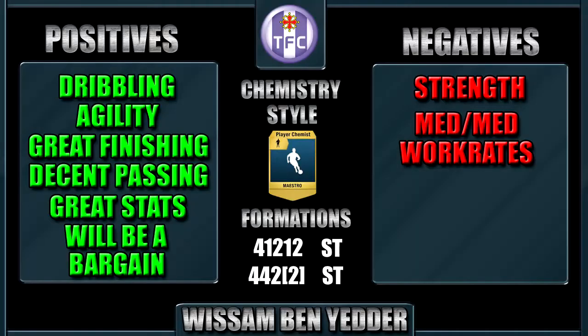Looking at his positives and negatives — his positives are his dribbling and agility. There's no problem beating defenders, and he's got great finishing: 94 finishing. He's got decent passing for a striker as we've said, and great stats overall for a 77-rated inform — there are some big stats in there. Finally, he will be a bargain with Robben and Bale in the Team of the Week. He's going to be close to discard, if not discard price, by the end of this Team of the Week, so I'd advise picking him up while you can.